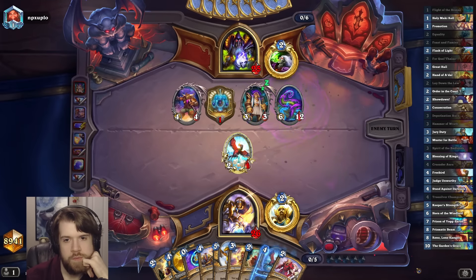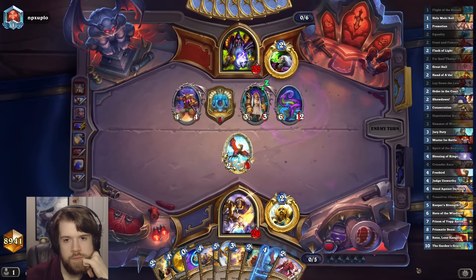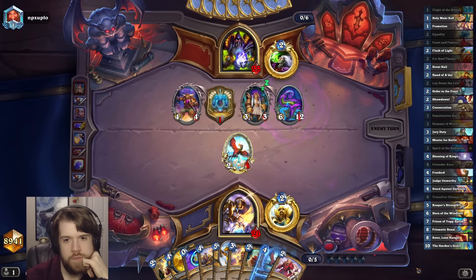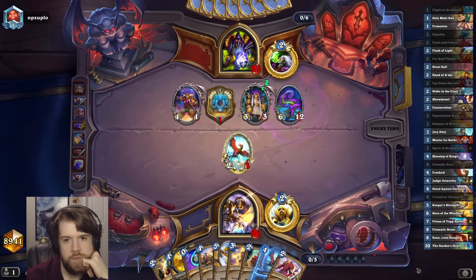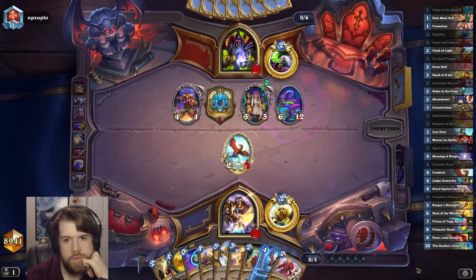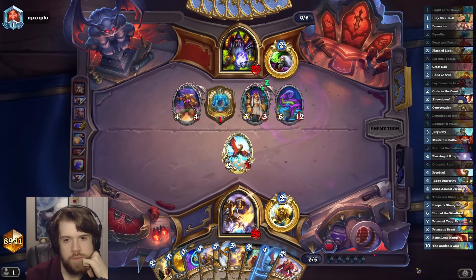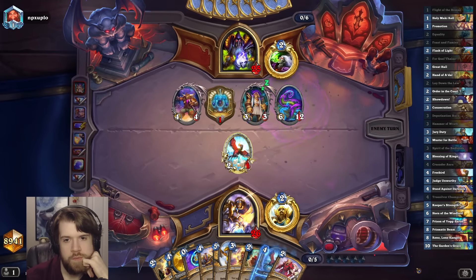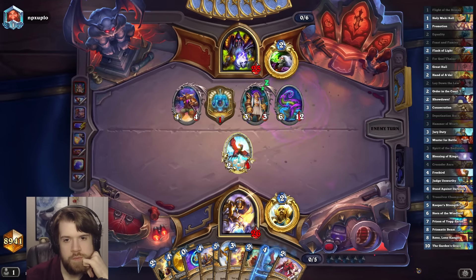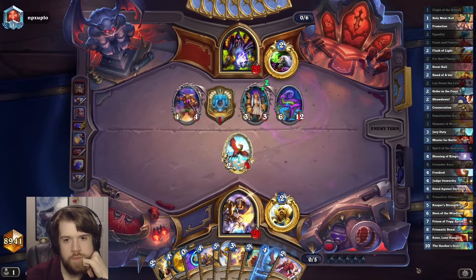I do have Reno to beat Sargeras, so I need to draw that. Order in the Court might be kind of a bummer. But hey, they didn't mill Reno or Freebird, so I'm happy. Those are the two good cards in my deck. Let's Crusader Aura — let's go. Boom.